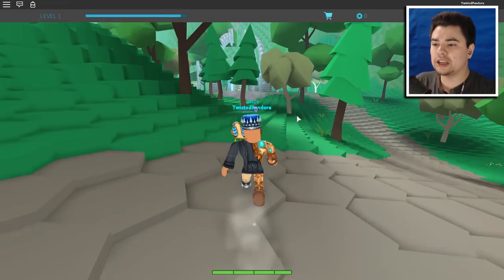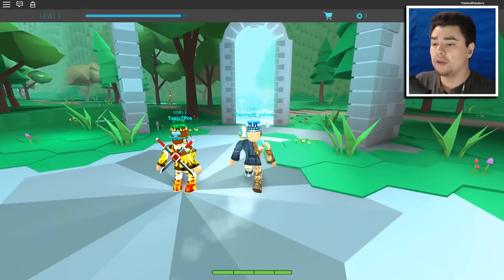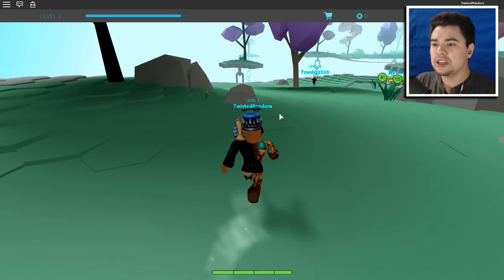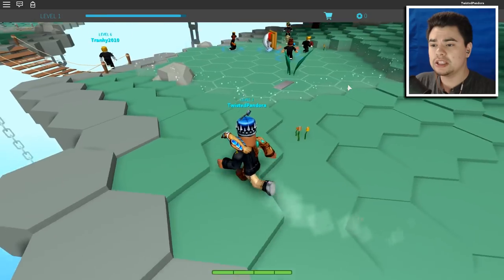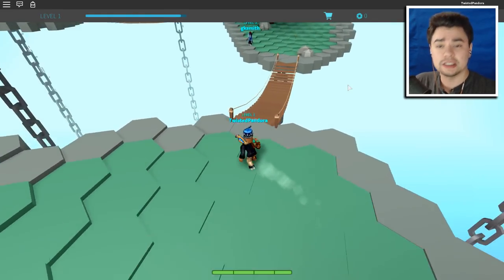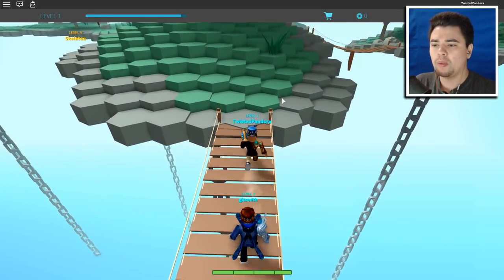Go straight until you see almost four big doors — only one works, and that's the one you need to go through. Walk right in and you'll get teleported to a completely new world. This is one of the hardest parts because you have to dodge all the mobs. Don't get too close to anyone already in a battle or you'll get pulled in. Stay away from skeletons and other mobs walking around — you don't want to get into a battle when you're level one and they're level seven.